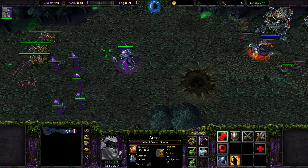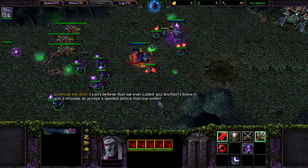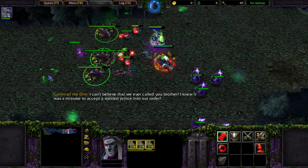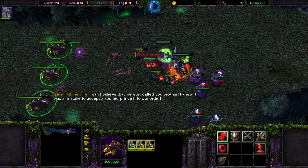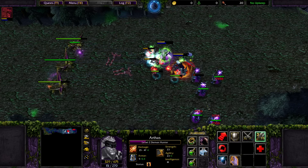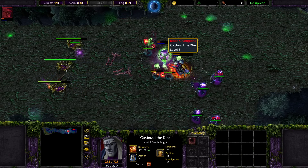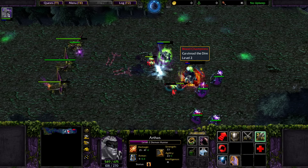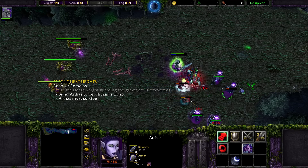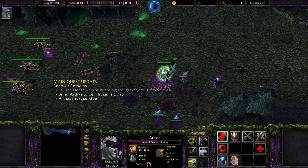Okay, here it comes. Whoa, whoa, whoa. Is he bubbled? I'm not sure. Regardless, we did lose a single archer there, but that's okay. Let's go ahead and use our pots. Oh no, Gavin Rad's the one that's taken a lot of damage. I was looking at the Death Knight and I thought it was Arthas.